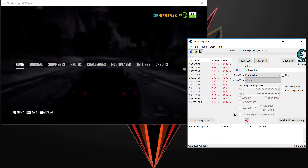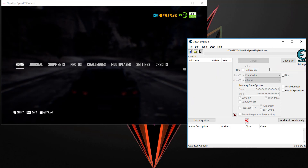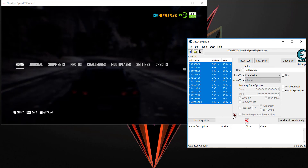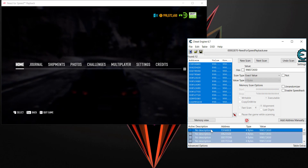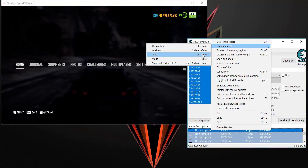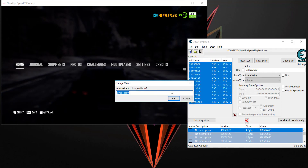Mine went down to 2650, so this is the exact amount of my money. I can put it down here, select all, and then enter how much I want it to be. I'll set it to 9,999,999,999,999.